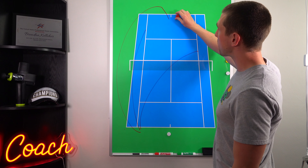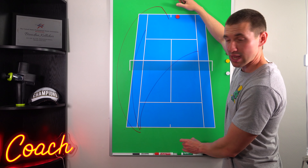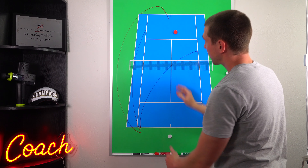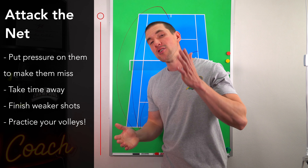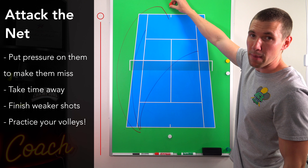The third thing that happens when you come to the net is it simply becomes easier to finish those weaker shots. When you wait further back in the court, the longer you wait to make contact with the ball, the more time you give your opponent to get back into position to defend their court. When you move in, not only is it easier to hit through your opponent and get more angles, but it becomes a lot easier to finish the point with an aggressive shot.